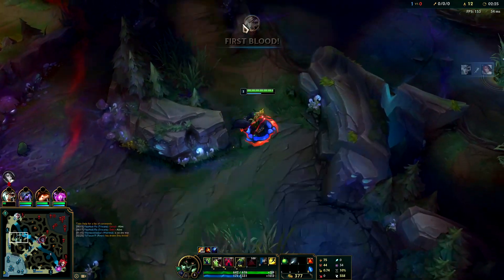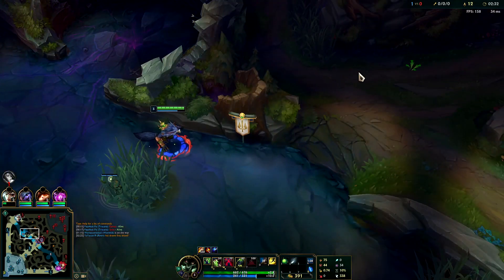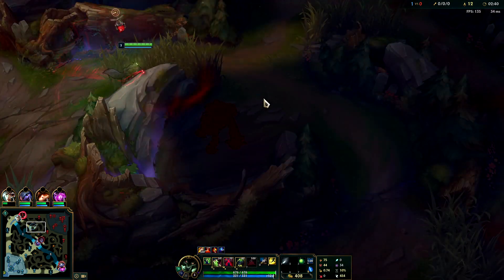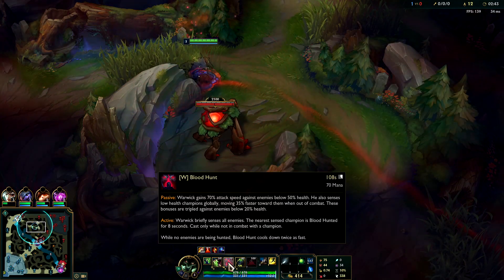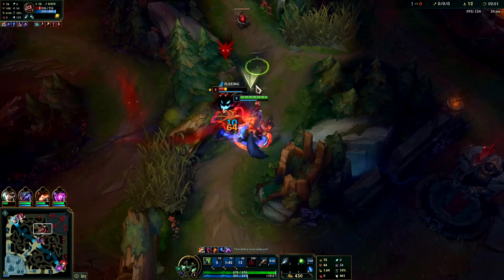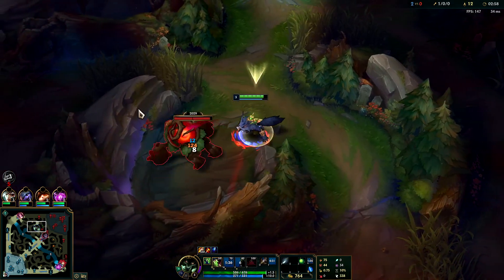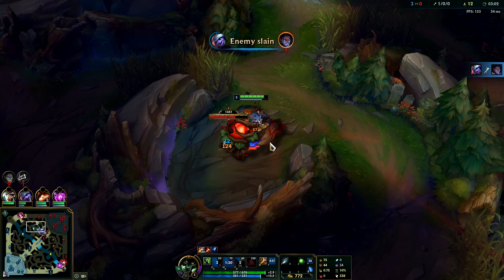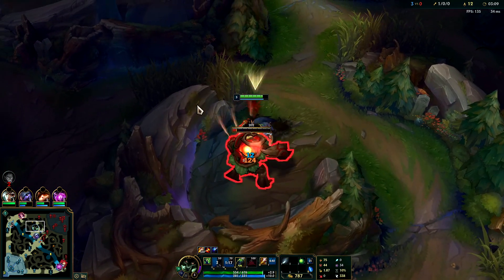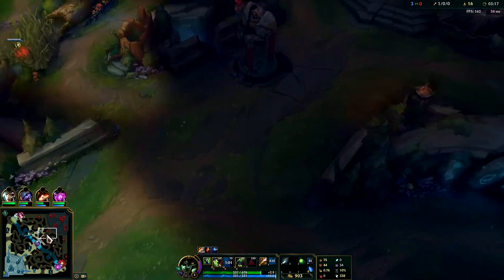I should be able to find him on his red buff even if he did a four-camp clear. Take my gromp — I could have smited it earlier to get the attack speed bonus. Push up on his red buff and make sure it isn't warded; this gives us good vision of where he might be. Use your W before you fight — it gives you attack speed. Flash, then auto attack and Q through — if you auto attack first before Q-ing, you give them time to react and flash.